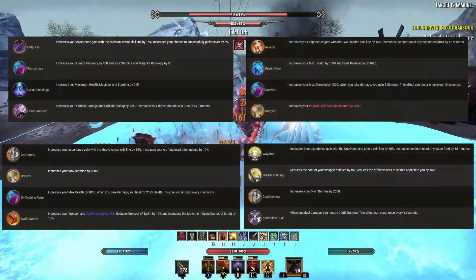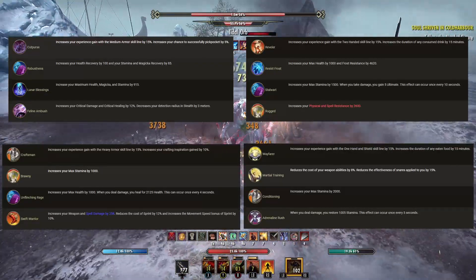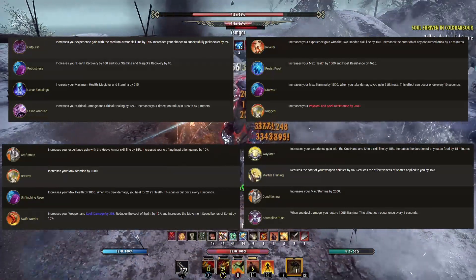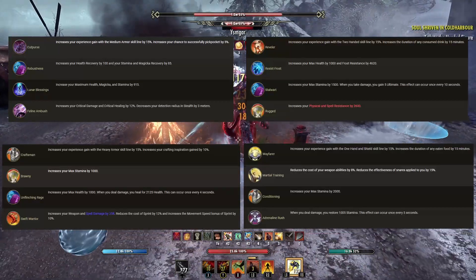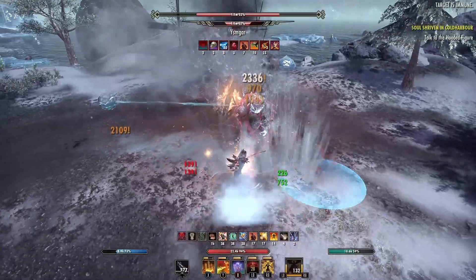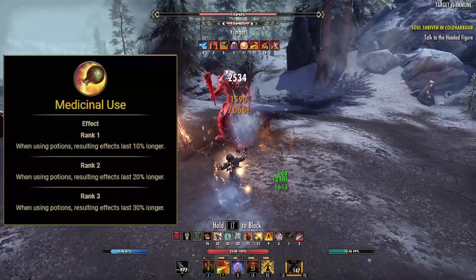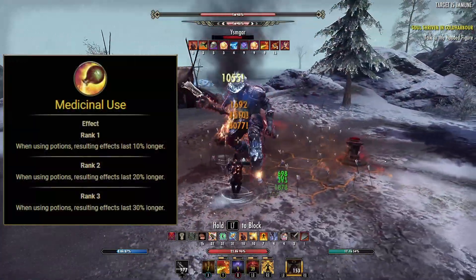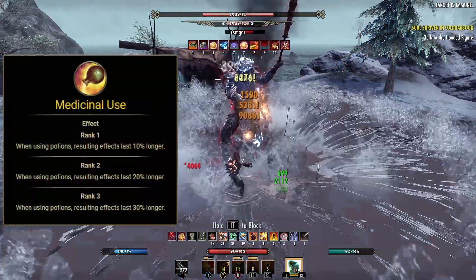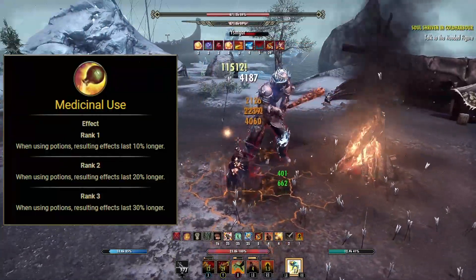Next up is our Racial passives. You're going to want to take everything in here no matter what race you choose, so have a quick read over them depending on the race you chose just to better understand what they'll do for you. The last passive I'm going to go over isn't completely necessary but it's an extremely useful one — Medicinal Use, found in the Alchemy skill line. This will cause our potions to last 30% longer, meaning we'll have a much longer uptime on our buffs.